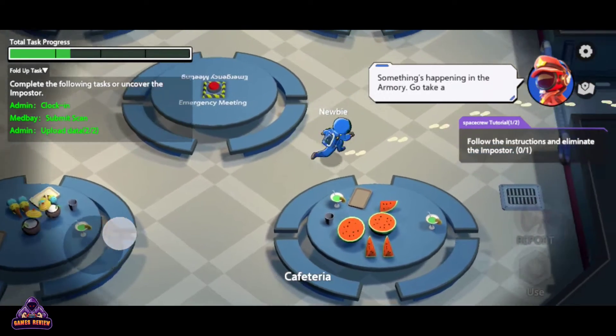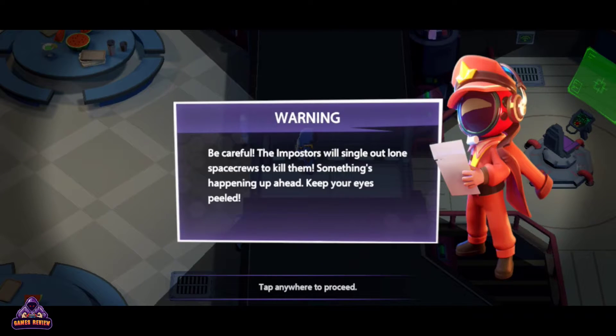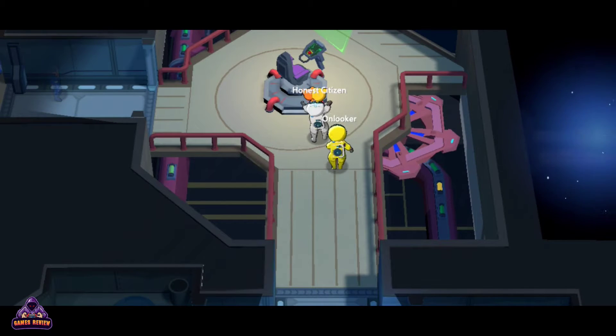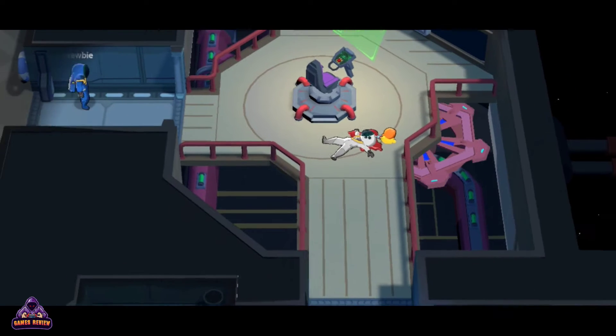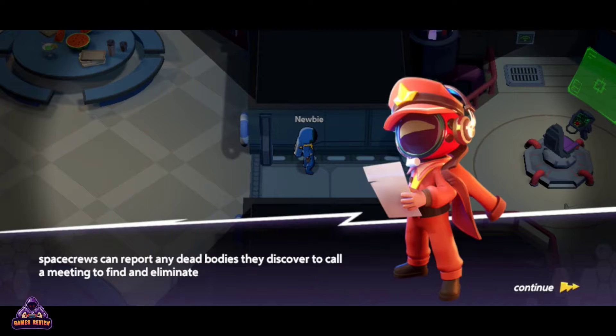Something's happening in the armory — go take a look. Be careful. The impostors will single out lone space crews to kill them. Yellow killed White — he's the impostor. Space crews can report any dead bodies they discover to call a meeting to find and eliminate the impostor.